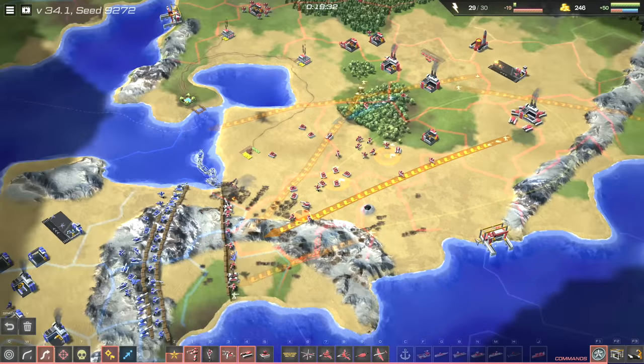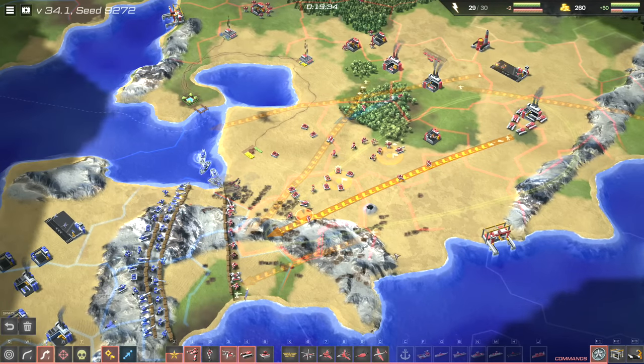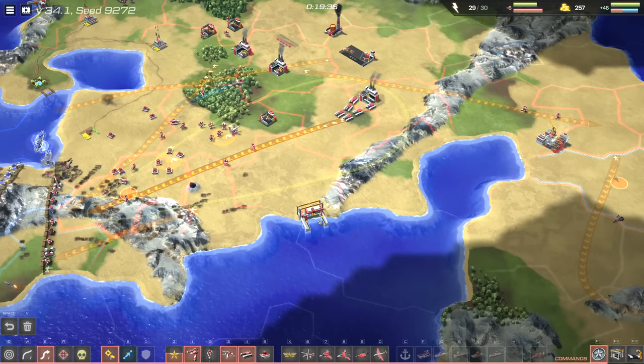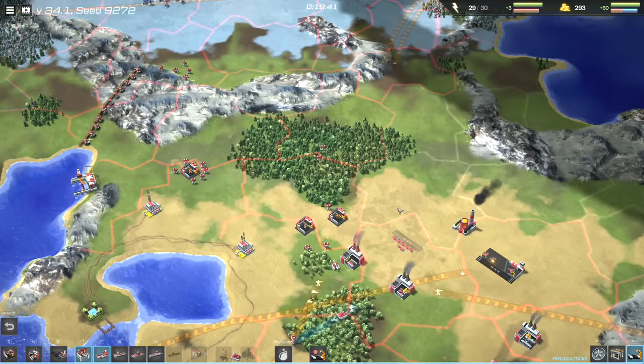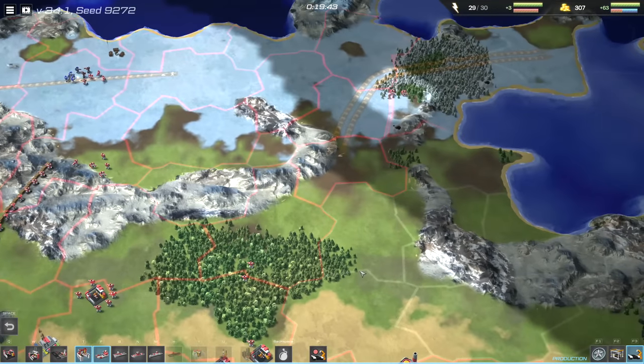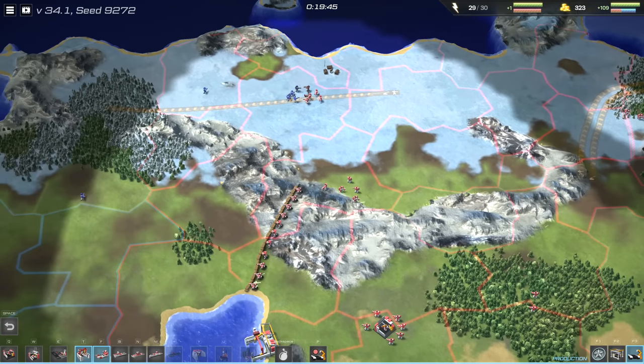So what's Line War? It's a multiplayer-focused real-time strategy game that focuses on drawing lines to simplify commands. It encourages the use of combined arms warfare of land, sea and air, and includes base building.